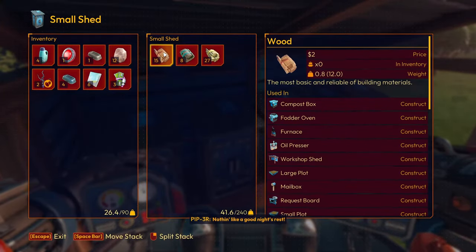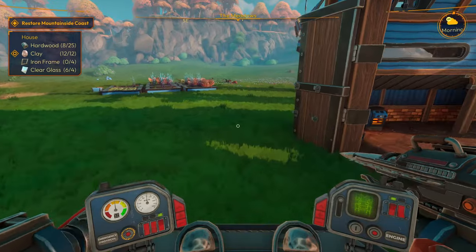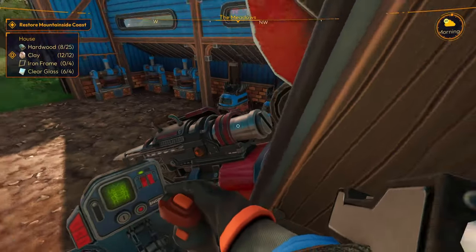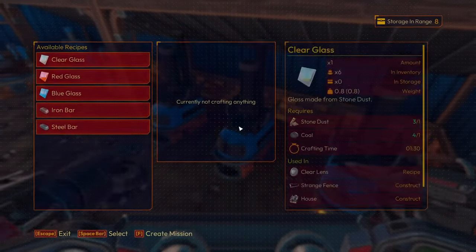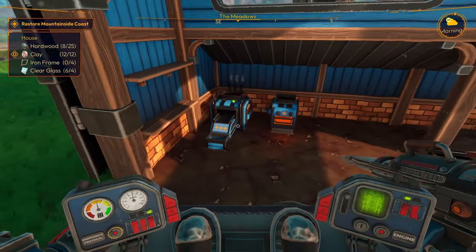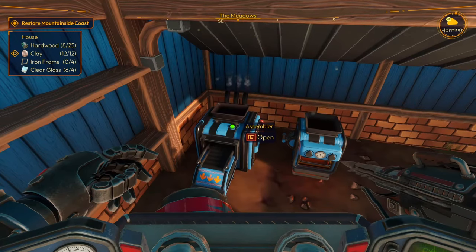Nothing like a good night's rest, the weather's real nice, let's get out there and seize the day! We need a lot more hardwood — that's what she said. Okay, iron frame — we need iron bar. We are now out of iron. So we need four iron frames, we have clay, we have the clear glass, we need hardwood.